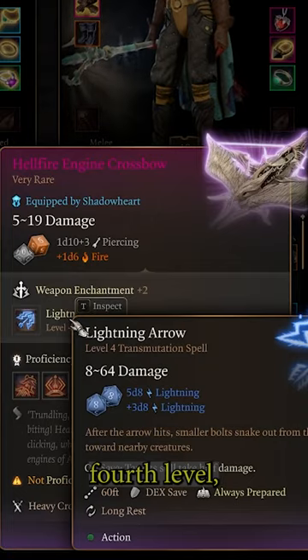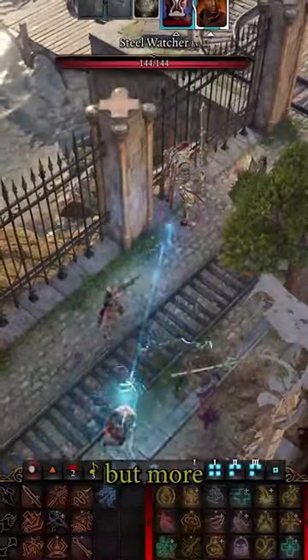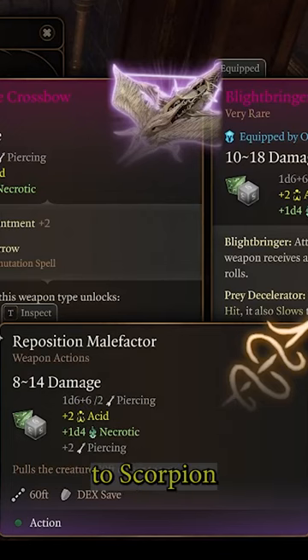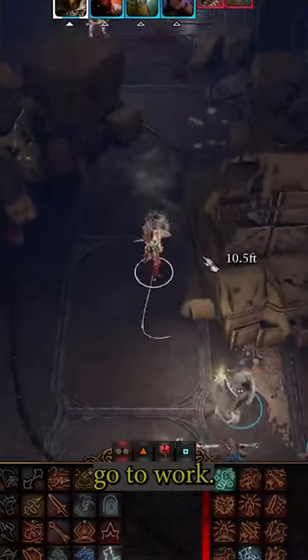It allows you to cast lightning arrow at fourth level, which is decent damage, but more importantly it has the repositioned malefactor ability that allows you to scorpion someone back to you 30 feet and let Lae'zel go to work.